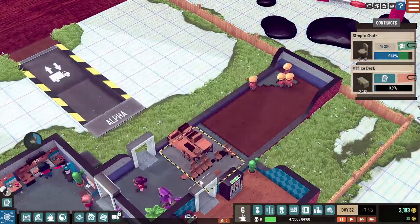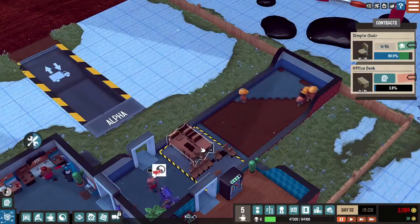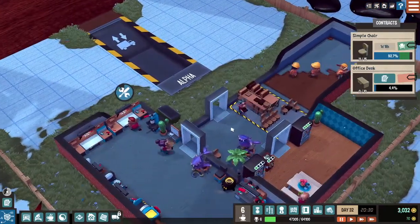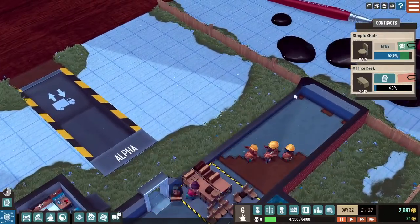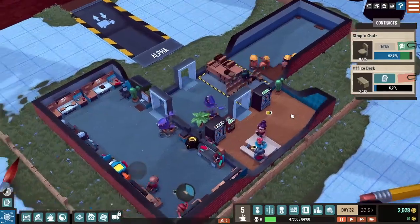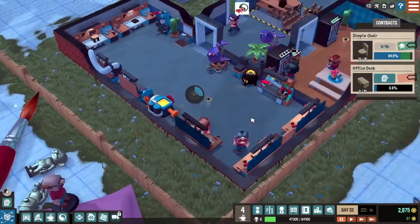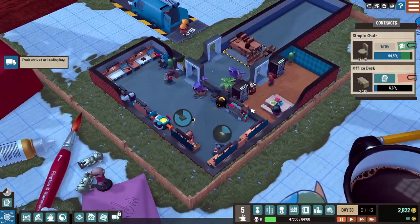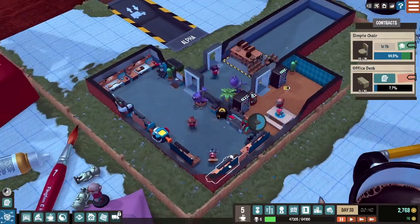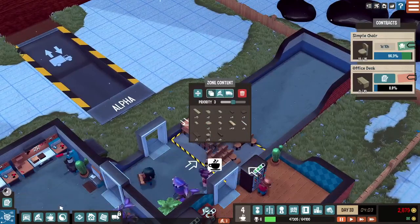We can have a very nice big storage area here with all these shelves — it's going to be amazing! I probably want another door in the future here as well, but for now we're doing okay. Something is breaking down — at least I'm hearing it correctly, and therefore I know when we should be repairing these stations and when not to.